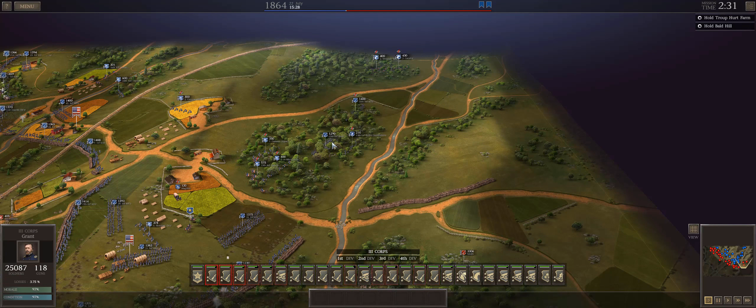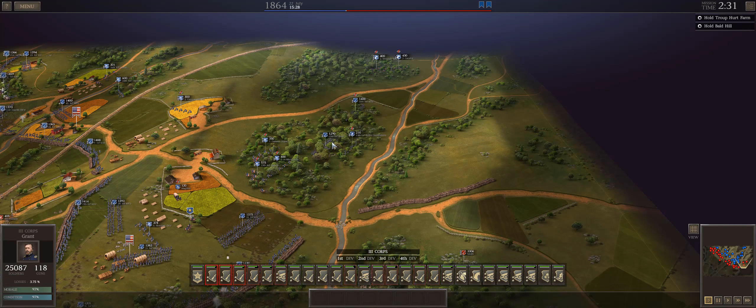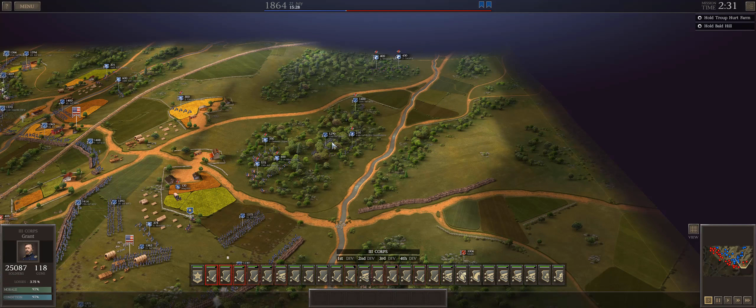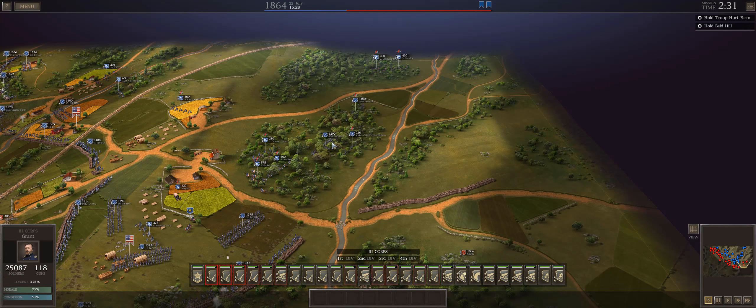We're wrapping up the gameplay portion of the Georgia Railroad battle. Broadly speaking, I held the line and then tried to flank left — it didn't go great, I spent more lives than I'd have liked, but I took out three units of artillery and one unit of cavalry. It cost me about 150 cavalry guys, so all things considered that wasn't too bad. The key takeaway: hang out in the trenches.